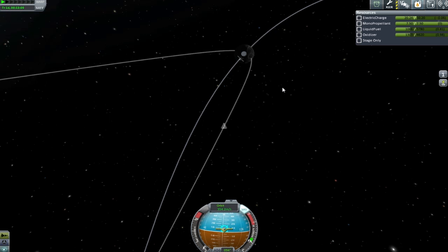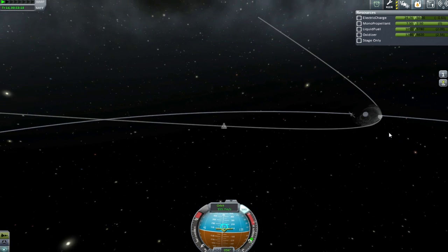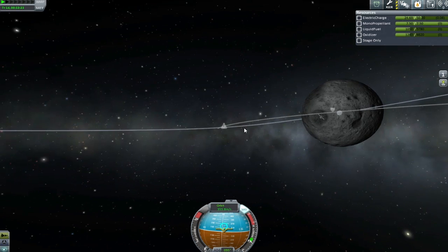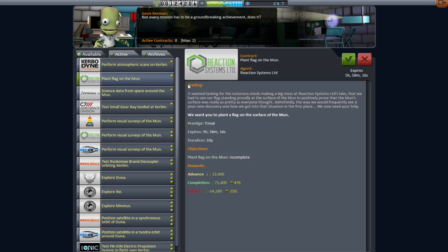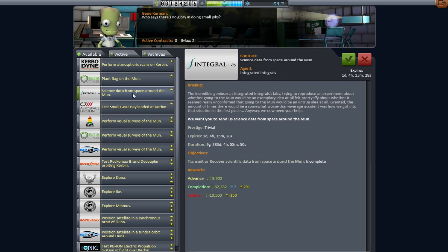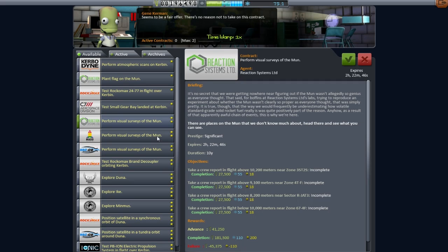So I first burn anti-radially because for some reason I can't tell the difference between the two markers on my navball, until we bring our periapsis 15 kilometres above the surface. Brilliant - exactly what I wanted to do. But what I want to do next is grab a contract to get some scientific data from around the moon. Nice one, Gene. And then complete that contract - that is 20 grand in the back pocket there. Brilliant.